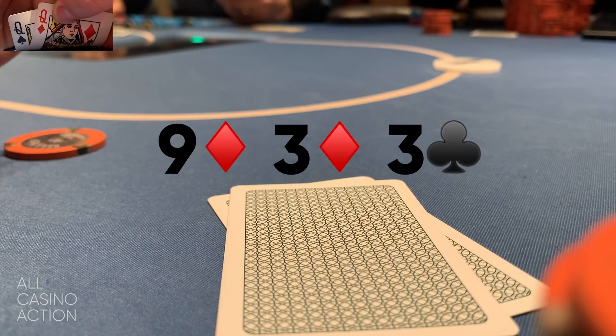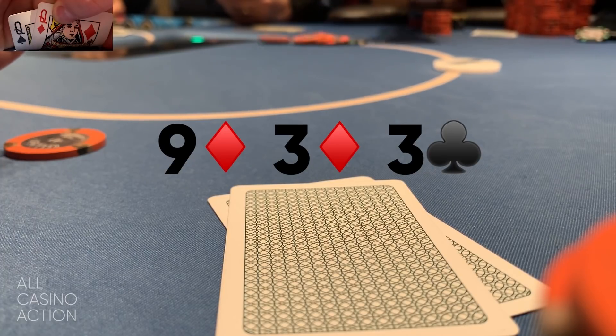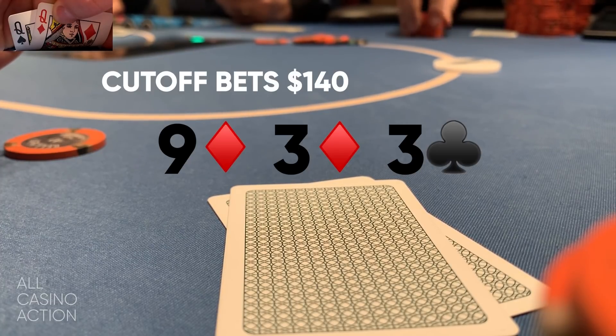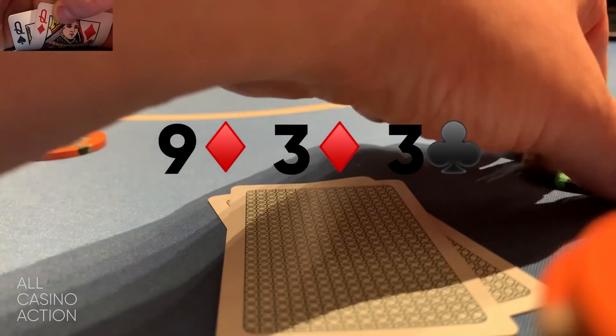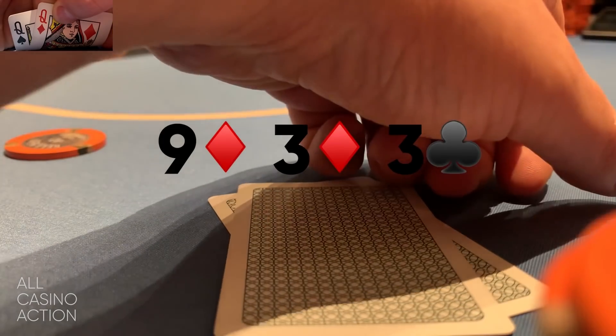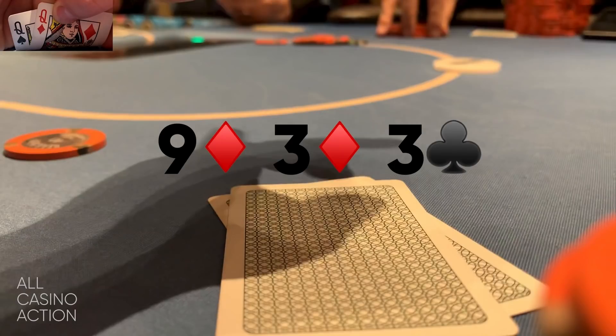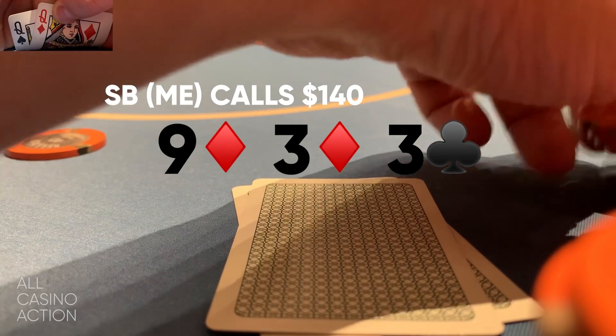The flop comes Nine of diamonds, Three of diamonds, Three of clubs — a pretty good flop for me with a pair of Queens. I check to the four-bettor to see what he does. He bets $140, which is an interesting sizing. He could be setting up to get his chips in on the flop with a monster like a set of nines or pocket Aces or Kings, but my instinct was that he's trying to see a card cheaply — some kind of draw with overcards, like a big ace-suited hand trying to hit the third diamond. So I just call and hope a diamond doesn't come.